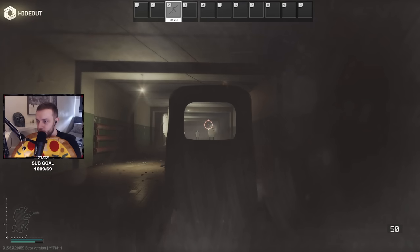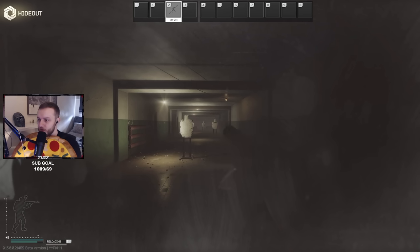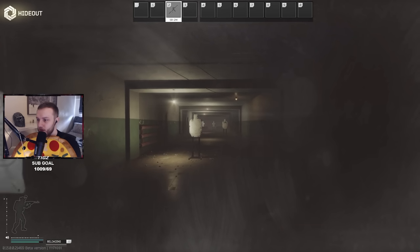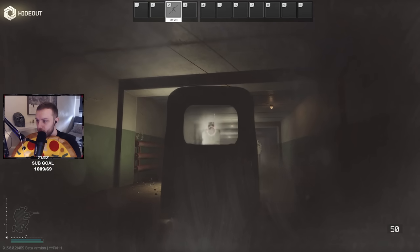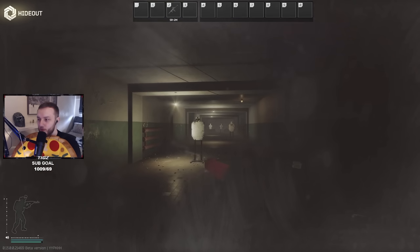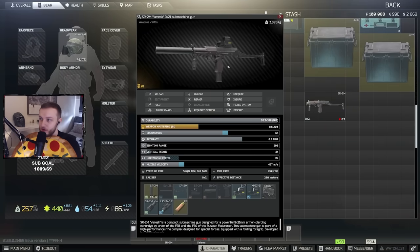This is what the recoil looks like in the hideout. Bear in mind I have literally fresh skills — this account is only level 27 — and the recoil is like non-existent. As you can see, this thing is very broken, and once you get BT ammo it's probably going to be very similar to the VAL meta.